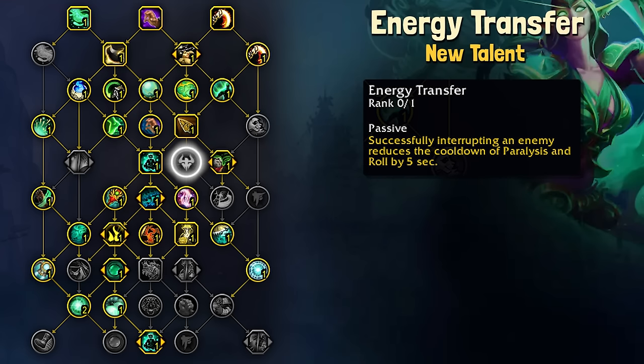Energy Transfer is another way to reduce the cooldown on Paralysis. With a successful kick, you will take 5 seconds off the existing cooldown. Between Energy Transfer and Ancient Arts, you're able to get Paralysis down to as low as a 25-second cooldown.